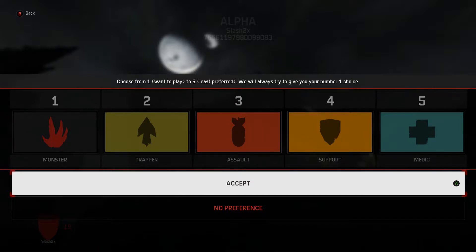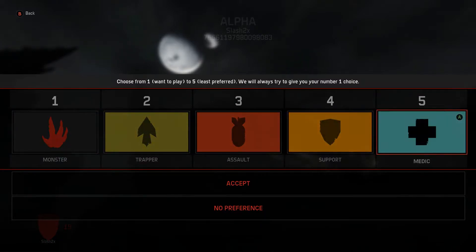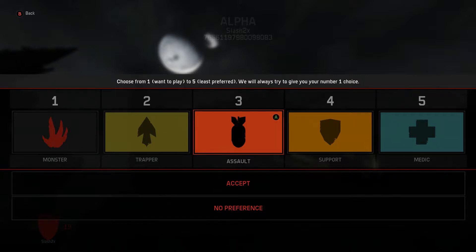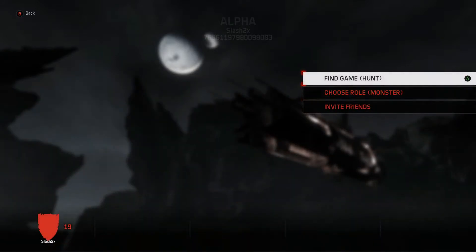I did want to highlight something real quick. One of my friends in a gaming group was wondering how I put my selection together. I almost always put monster first, trapper, assault, support, and then medic. I'm not very good at the medic. Doing this is pretty much a guarantee to get a pretty quick match because a large number of people are attempting to match up with a monster.